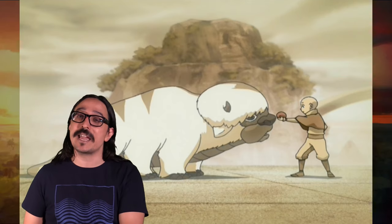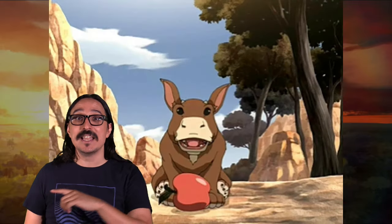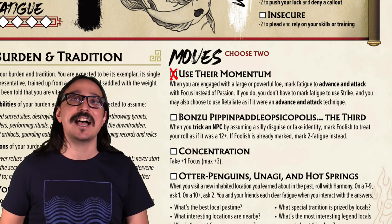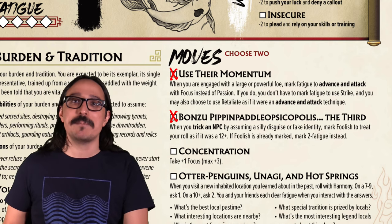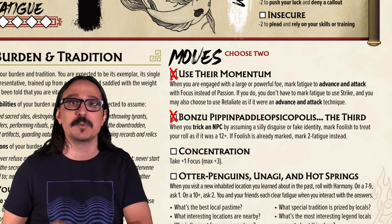For Yip Yip, we could pick from Flying Bison, Polar Bear Dog, Eel Hound, Cat Gator, Elephant Mandrill, Gemsbok Bull, Sheer Shoe, Komodo Rhino, Sabertooth Moose Lion, Flying Boar, Walrus Yak, or Flying Fishapotamus — all real creatures in this game. We're going to go with Use Their Momentum and, because I'm a masochist, Bonzu Pippin Panelopsicopolis the Third as well. Those are the two moves we've picked.